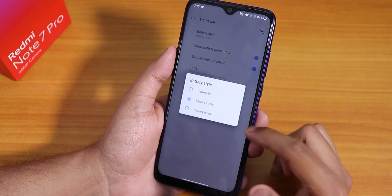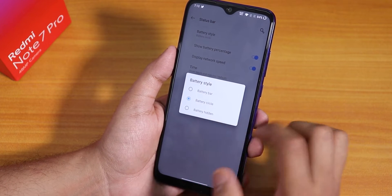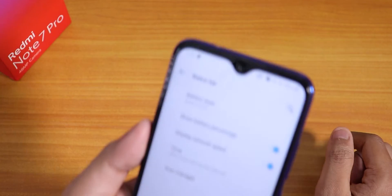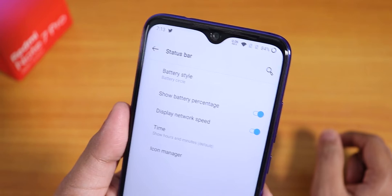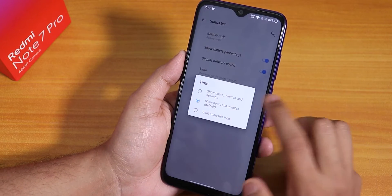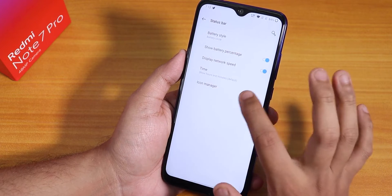Inside the status bar, you can change the battery icon to circle, bar, or hidden — I've chosen circle and it looks cool. You can also show battery percentage, display network speed, and change the time layout.